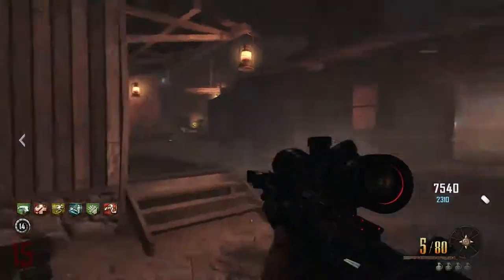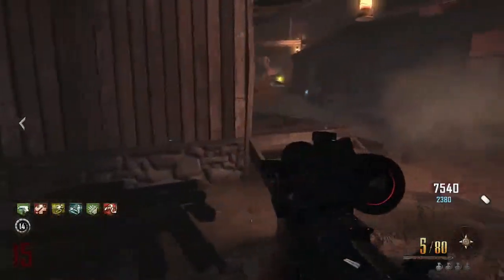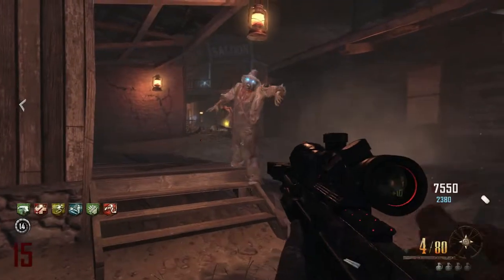So the first thing you're gonna need to do is come to this location on the map — it's right across from Jug — and what you need to do is get long shots with this sniper.